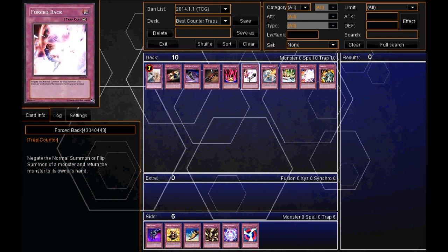Moving on, in at number 6, we have Force Back. This is a good card to have early on just to start off on the front foot. It negates the Normal Summon or Flip Summon of a monster and returns it to the owner's hand. So if you go first, you can set this card down, and when your opponent goes and Normal Summons, you can use it straight away and you're on the front foot looking good for the rest of the duel.